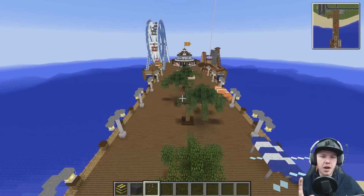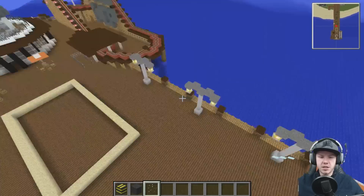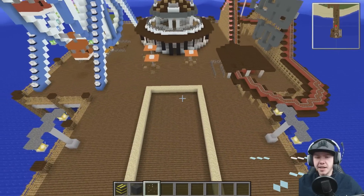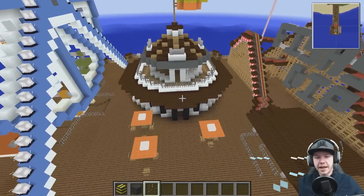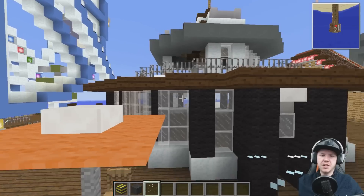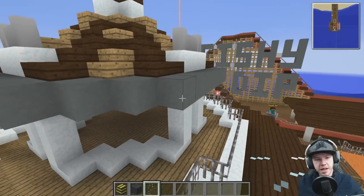This pier still needs a little bit of work. We've got definitely more of these little fairs to do down the side. I've got the building in the middle - this is the ice cream parlor I need to do. I actually forgot about that - I want to do an ice cream parlor in the middle here. At the end here, this was based off some German or Dutch building on the end of a pier. I never put the glass there.